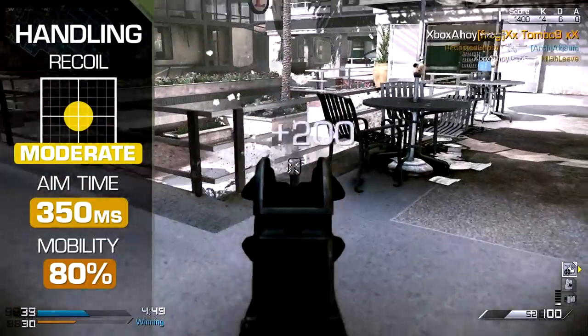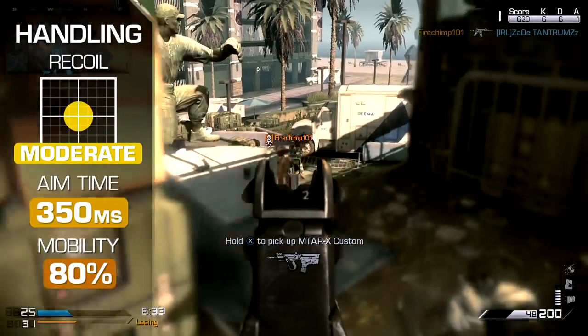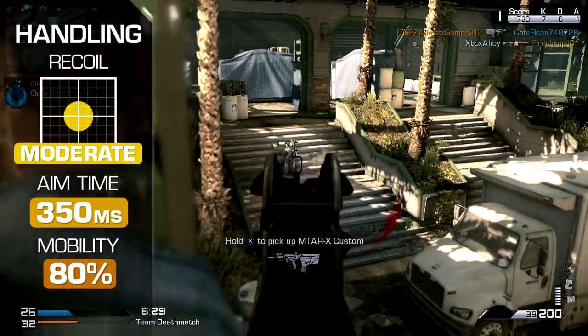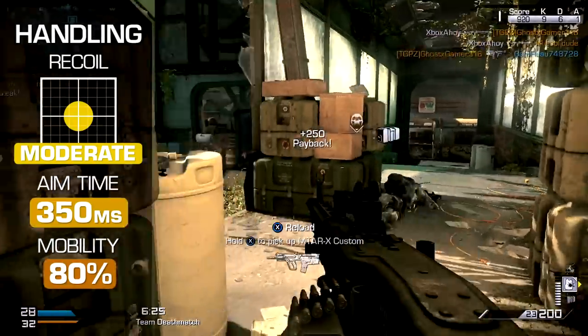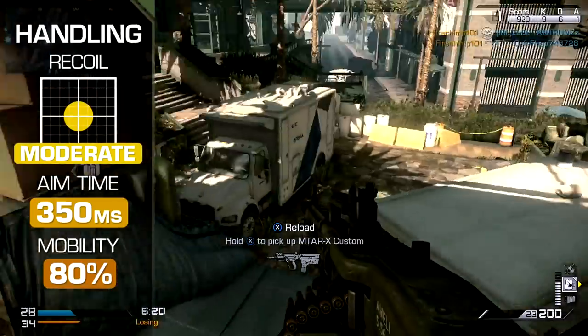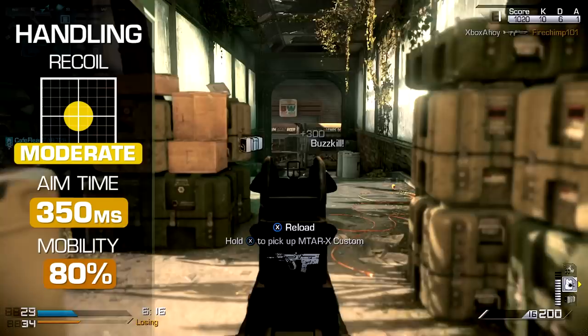Recoil is moderate, with high per-shot kick moderated by the slower rate of fire. Firing in short bursts will help keep any drift in your aim in check, and will prolong your magazine to help provide a sustained defence. The LMG's key strength is in such longevity rather than pinpoint accuracy. In many cases, sheer volume of fire can prove more effective than pausing for accuracy.